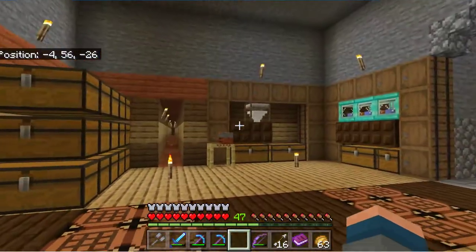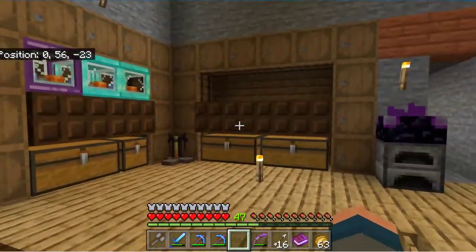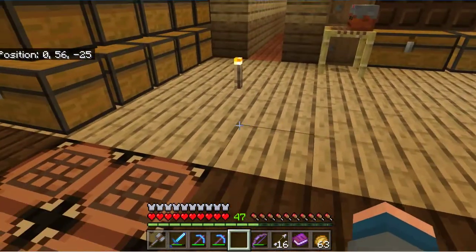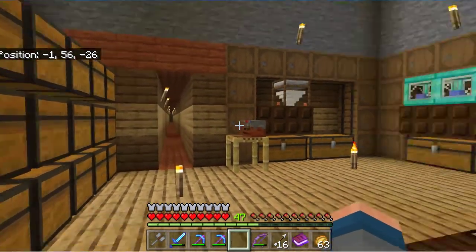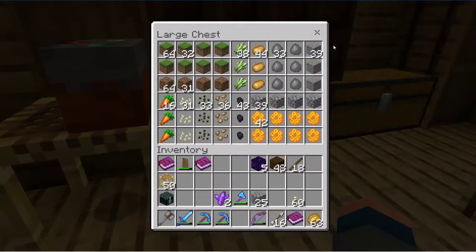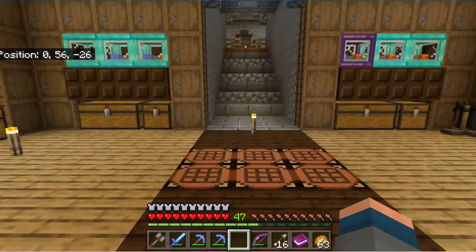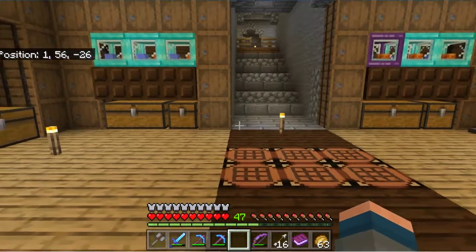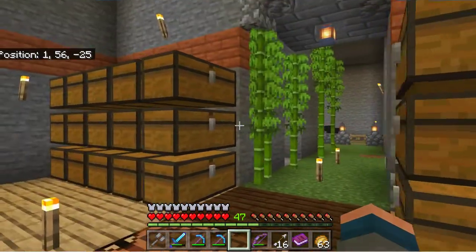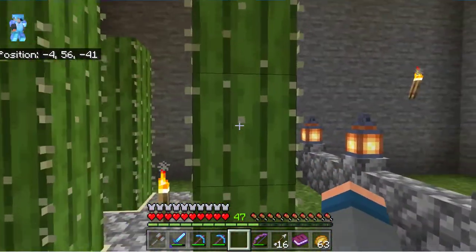I need to work out these conveyor belts because I've not done that yet. I want to place these down and get the conveyor belts working so I can automate the workings to a certain extent — I think that would be quite good. Plus I need to make more cakes, and I kind of want to make a bit of a cake room, and I want more animals as well.